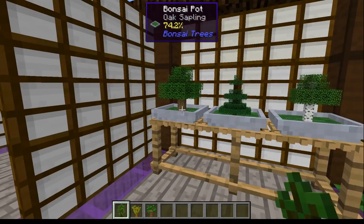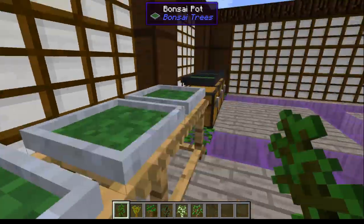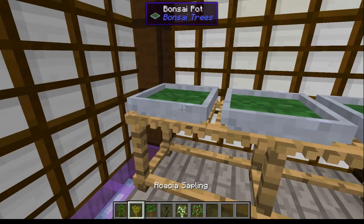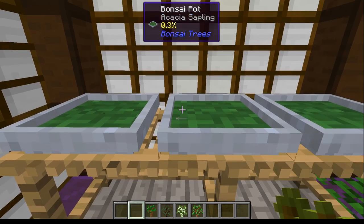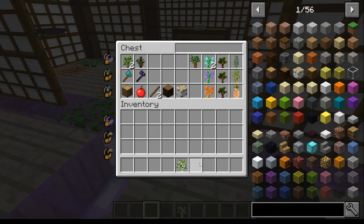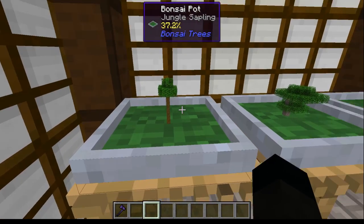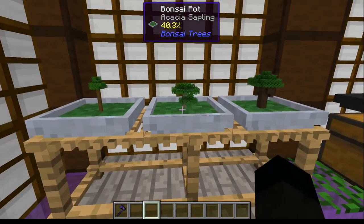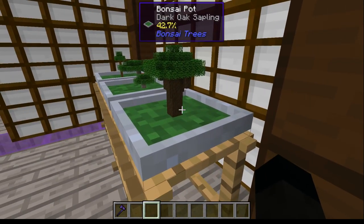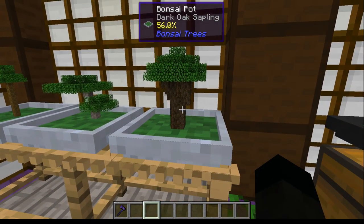If you break the pots they give you the saplings back. We can go with jungle, acacia, and dark oak saplings. Here's a nice tall jungle tree, a bit of acacia, and some dark oak growing. Incidentally, it is a different tree every time.